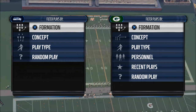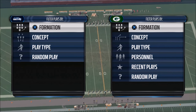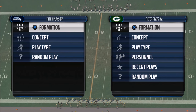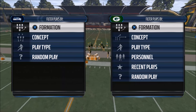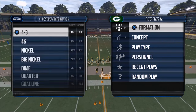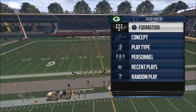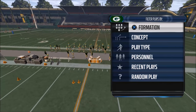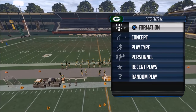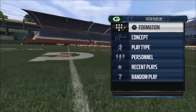Today's Madden 16 tip is going to focus on giving you a play out of the shotgun bunch that is comparable to a play we've discussed in previous videos — and actually comparable to the base play we utilize from the St. Louis Rams playbook in our St. Louis Rams offensive ebook, which you can get in the description.